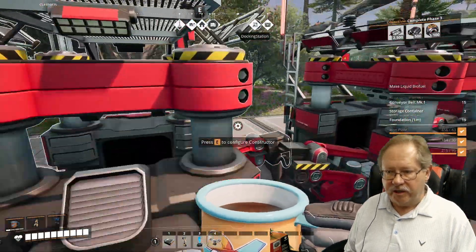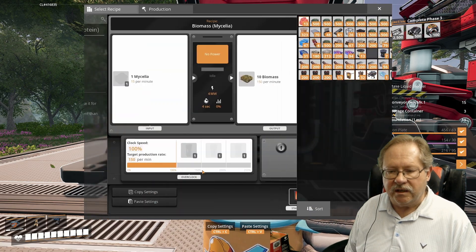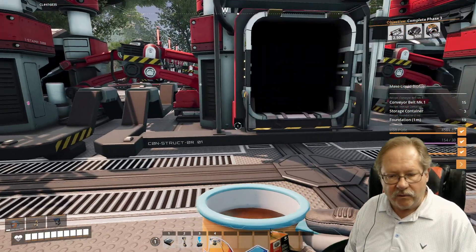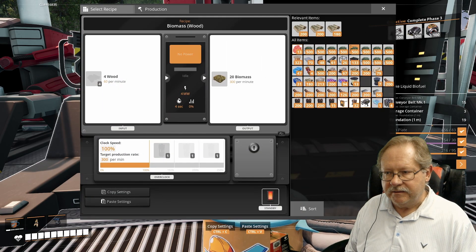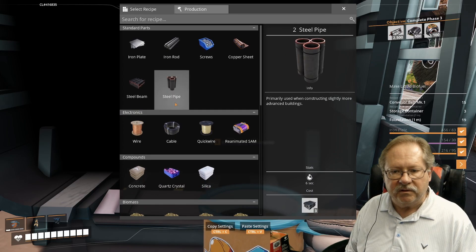Over here, these three constructors create biomass out of different materials. If you have mycelia in the local area, you could use that — or leave that one out if you want just two. This one is going to create biomass out of wood, and this one will create biomass out of leaves.